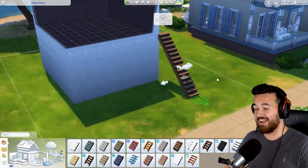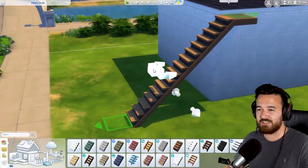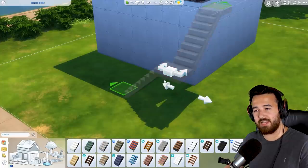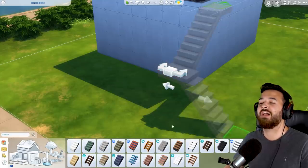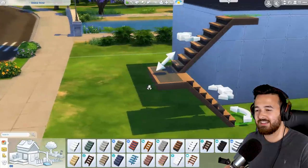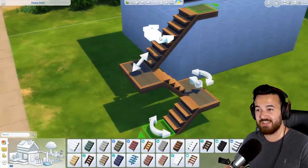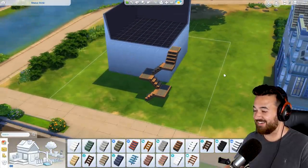If you guys haven't seen this yet, I don't know where you've been - you've totally missed it. But when you place stairs now, you'll notice that there's this little thing right here in the middle. If we click and drag on that in any direction, you'll see that the stairs start spinning around. We can do L-shaped stairs and U-shaped stairs. It's beautiful, isn't it? And you can keep doing it as well - it's not just the once. And then you can move the whole staircase. How cool is this? It is beautiful.